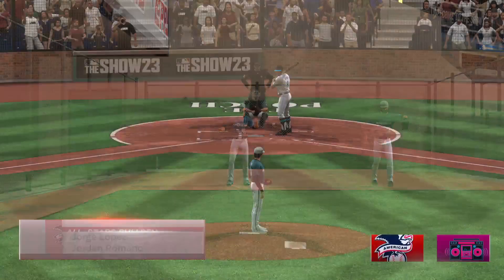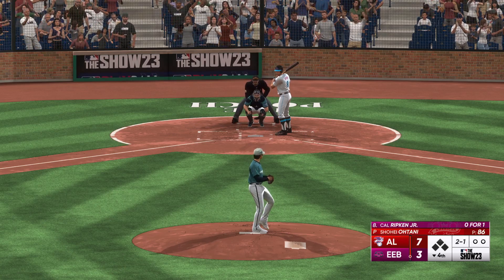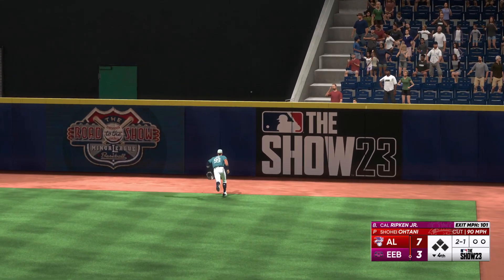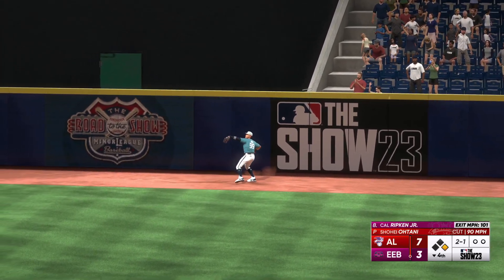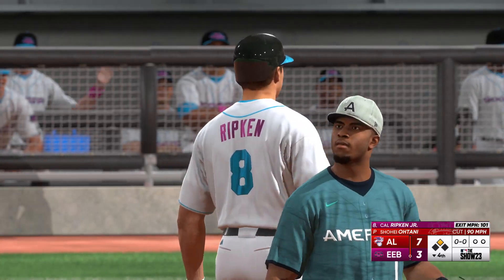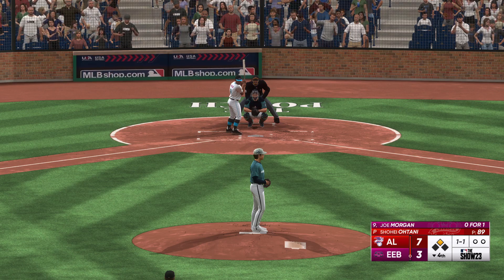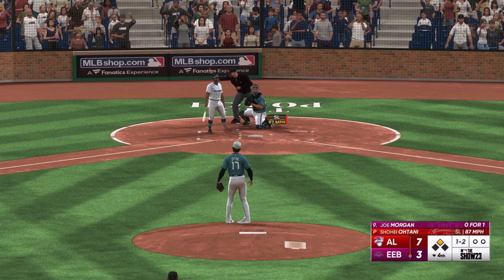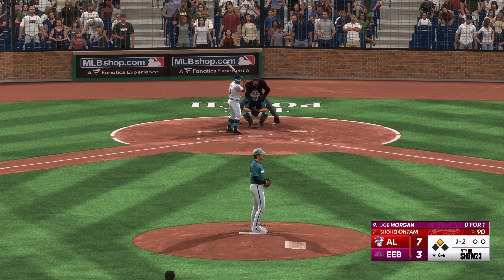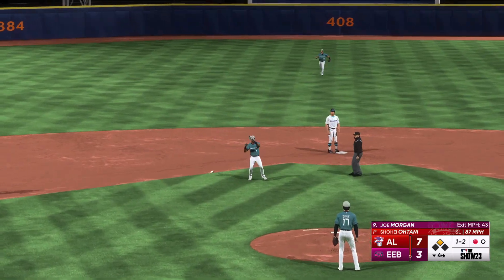Back here at the ballpark, bottom of the fourth — stepping in, the slugging shortstop Cal Ripken Jr. Bullpen movement here in the early going, Jorge Lopez up and loosening in the pen, Romano the hard-throwing right-hander up as well. Swing — and that ball smashed on a line, can't get there — base hit! He takes the turn, digging for second — and it's a leadoff double to start the bottom of the fourth. He drove that ball nicely, put a great swing on it and it jumped off his bat, really put it all together there. He's rewarded with the double. Here is Joe Morgan — that one catches the zone, one and two. Ripken stands at second with no outs. Breaks his bat, pops it up — one down.